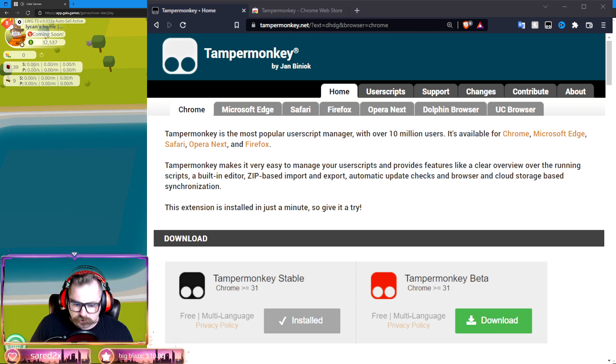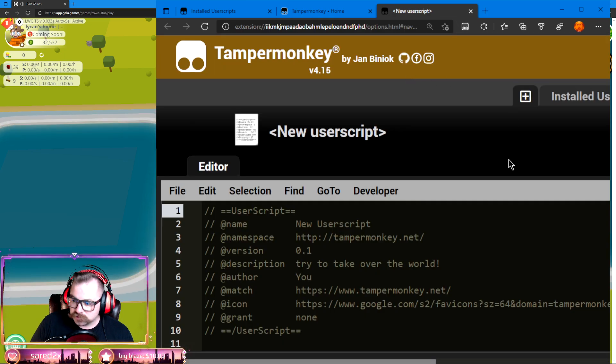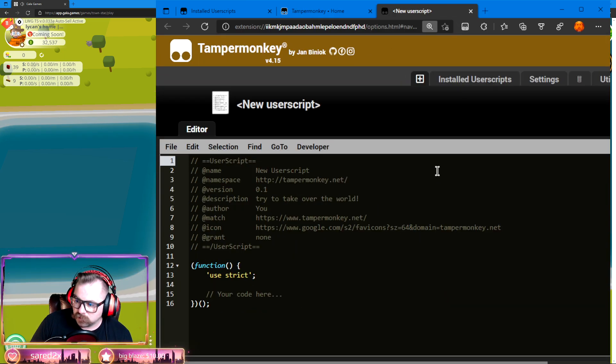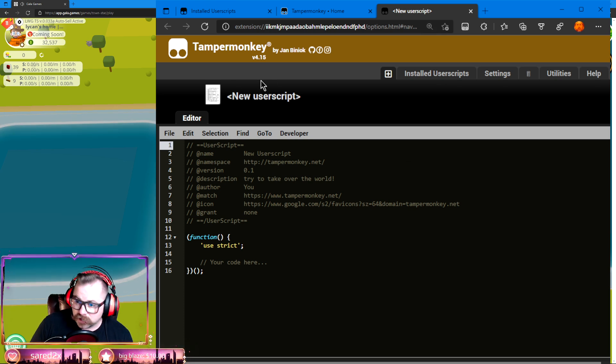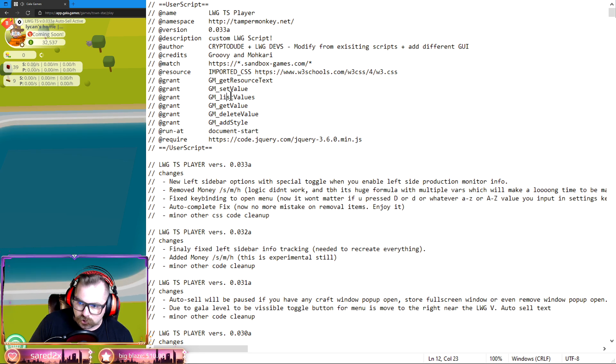Once it's installed in Edge and ready to go, when I click on my TamperMonkey logo you'll get a dropdown. Click on 'Create a new script' — and this is the page you'll see. We've got the script downloaded and the script ready to be installed. Let's go back to our Notepad.